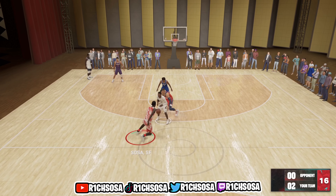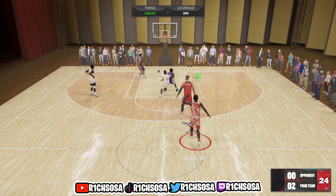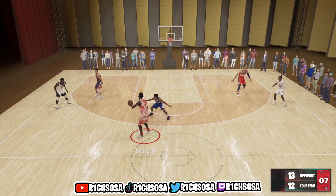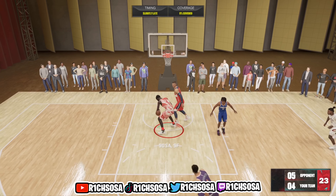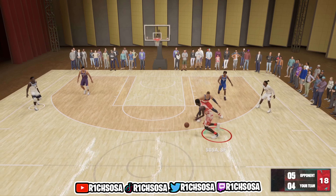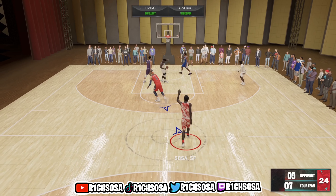As y'all can see from the title and the screen, today I got a super special build in store. I'm gonna be making the inside-out scorer — this is gonna be the exact best Bub build in NBA 2K23. You can apply this build on next and current gen. We're gonna get the exact physicals and play style to be like Bub. On this build we're able to dribble, shoot, get big man and elite contact dunks, and on the defensive end you're definitely gonna be able to hold your own.